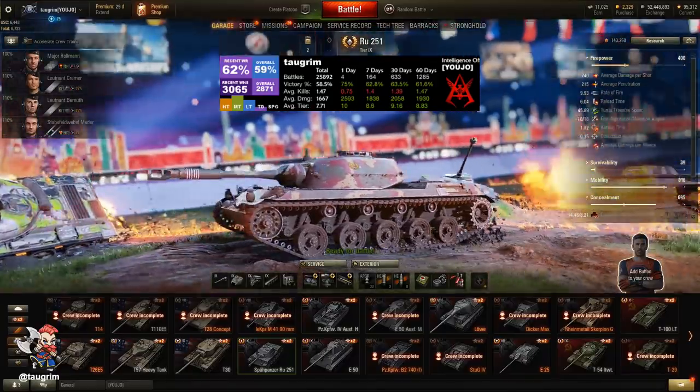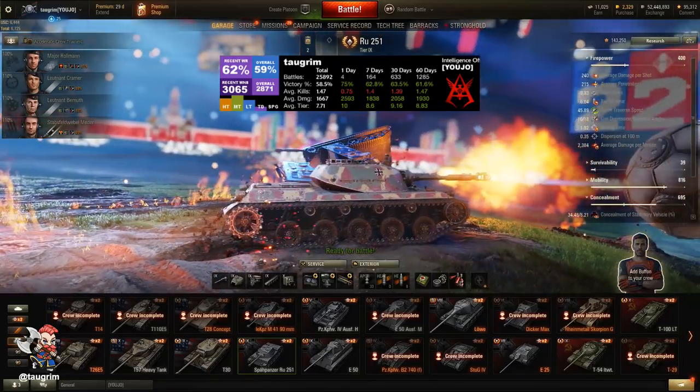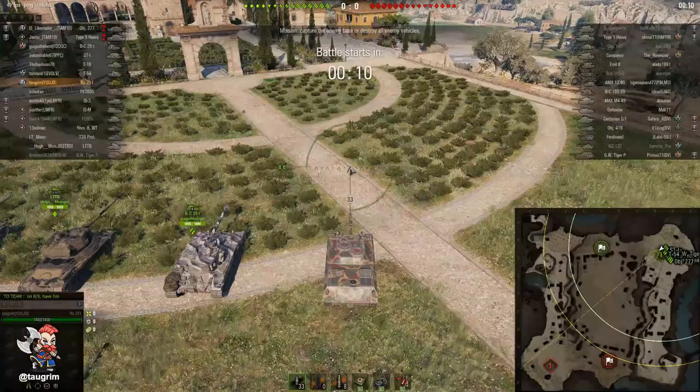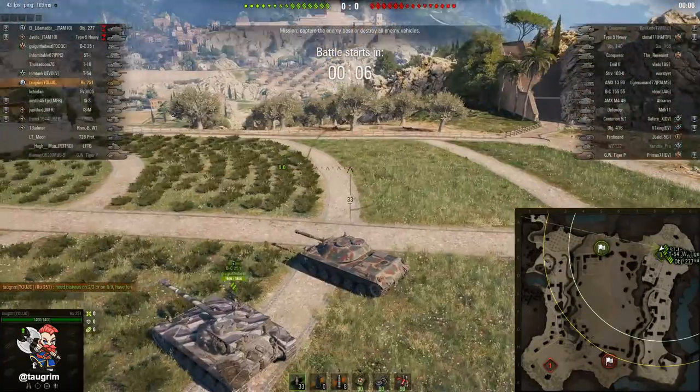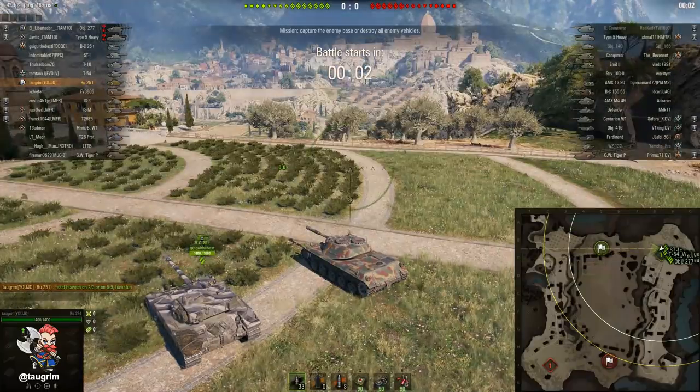Welcome to episode 85 of our Road to Unicum. Today I review the RU251. This is the tier 9 German light tank in World of Tanks, and this and the tier 10 light tank, the Rheinmetall Panzerwagen, were two of the most requested tanks.